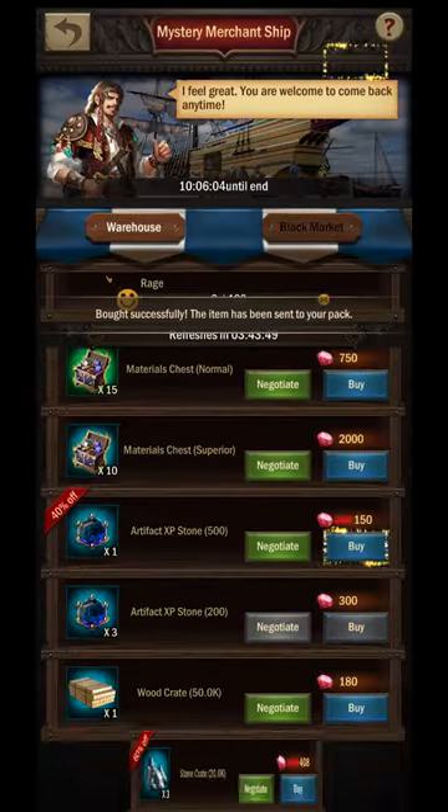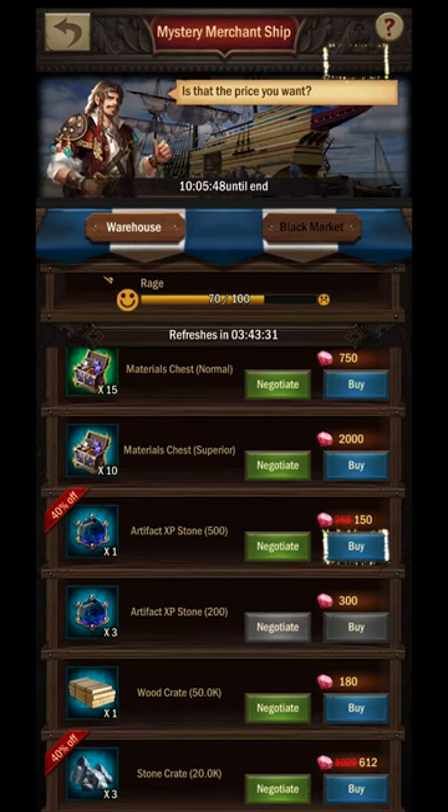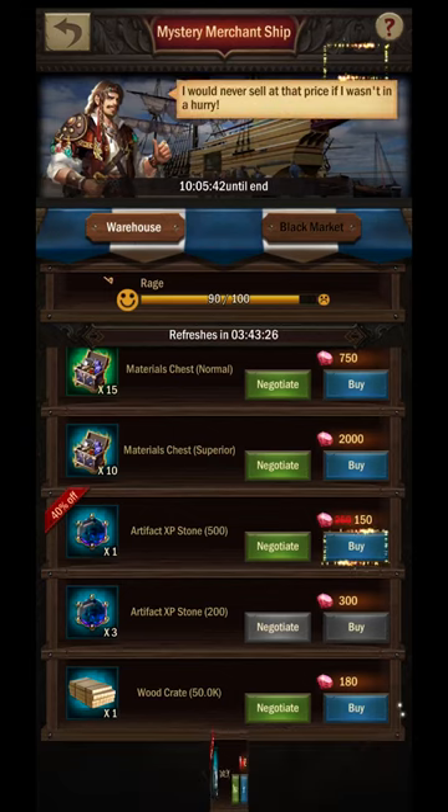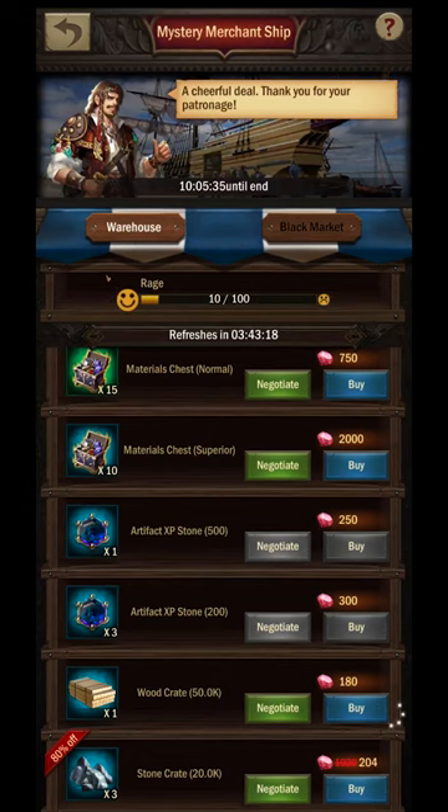When I hit 100 rage, I purchase a single item I've pushed to the best price to reset the gauge and continue until all my desired items have been picked up. In the worst case where I don't get the initial maximized negotiation on the first item, that's okay because we were working with an inexpensive item and the gem cost difference would be minimal. All in all, most items will end up with a 50 to 60 percent discounted price when fully negotiated. Resource boxes seem to be the major exception and can be negotiated down to 10 percent of their initial gem cost.